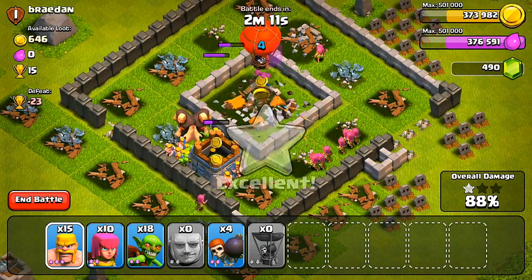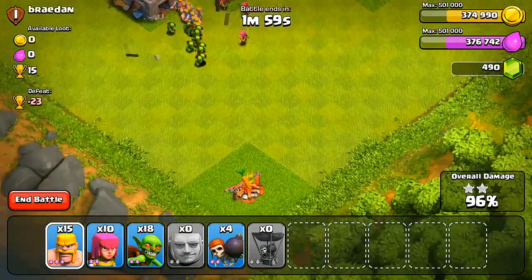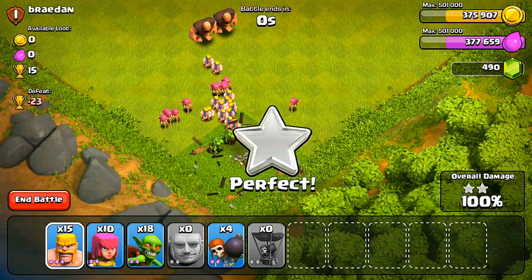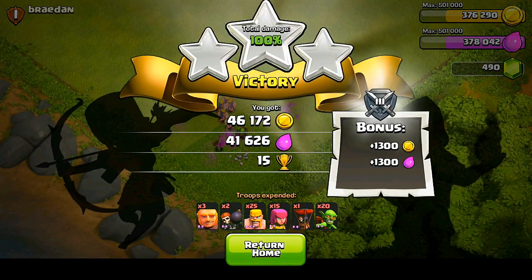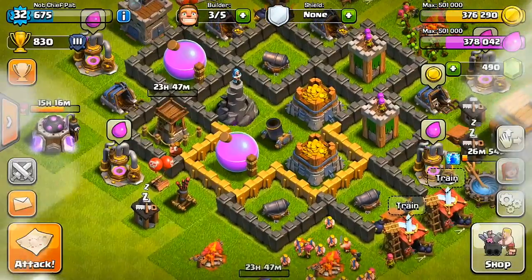We have a pretty good amount of resources — sitting at over 370,000 of each, plus we'll get a little bit of a bonus. We ended up with 87,700 plus a small bonus of 2,600. Let's head back to base and do our final upgrades for the day.